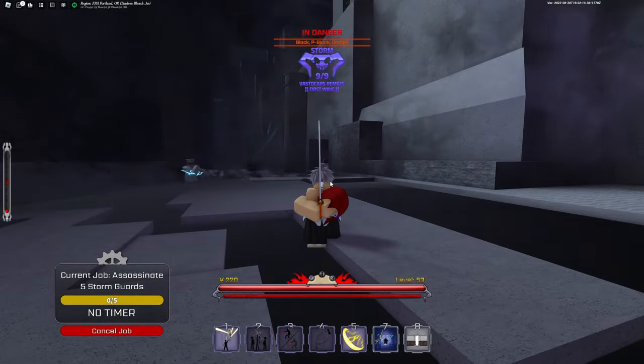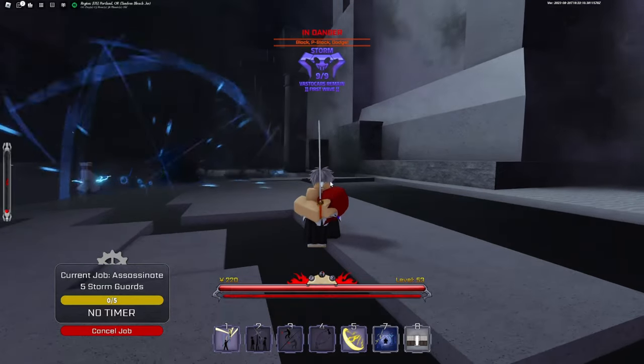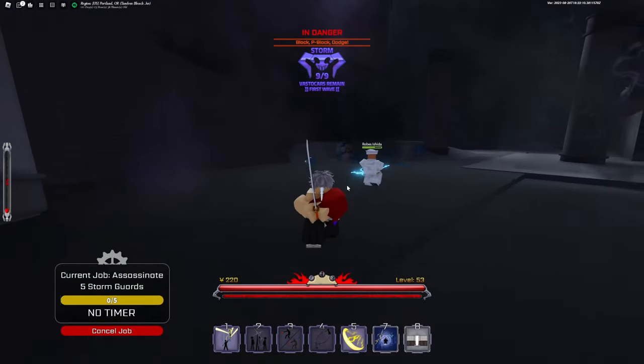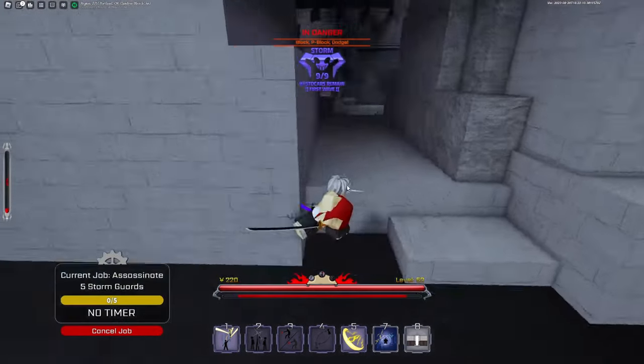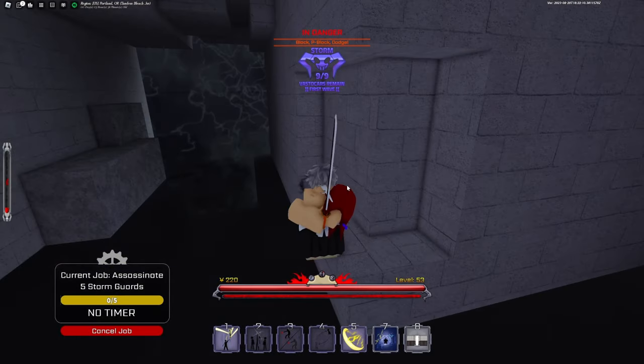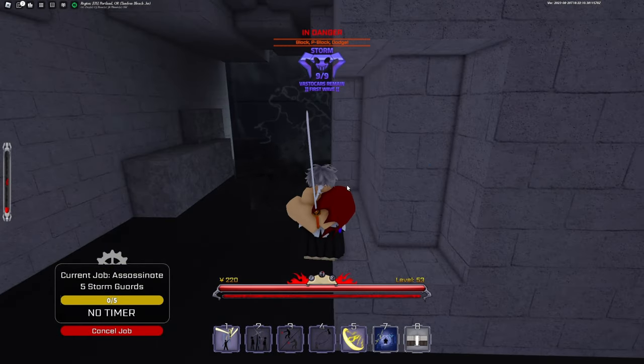You can kill the other five storm guards without getting jumped because you get to choose which one you want to attack. This helps out so much for leveling progress — I literally got about 25 levels in an hour and a half. This is literally broken.